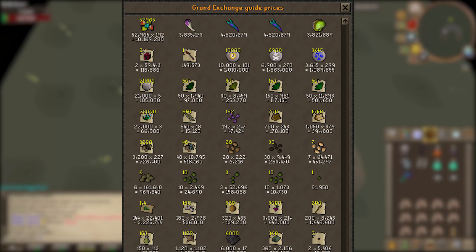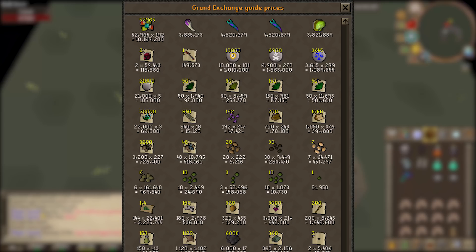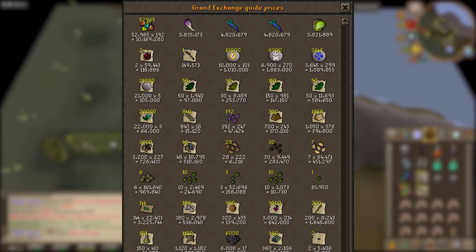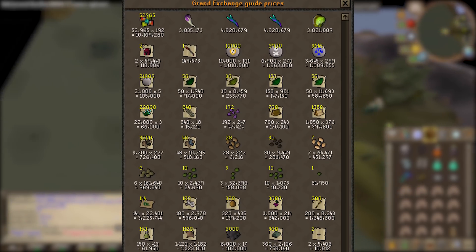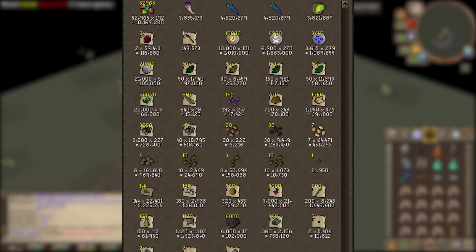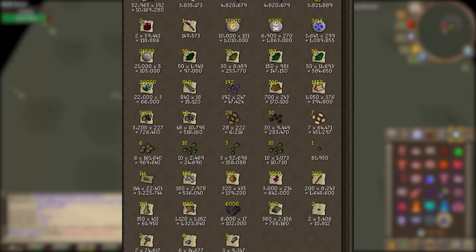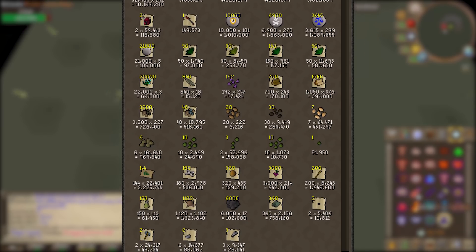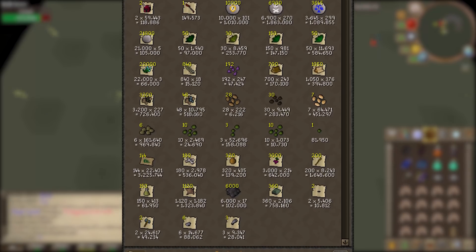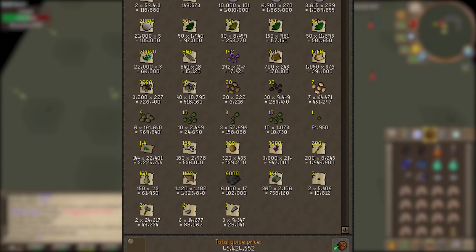Those uniques alone totalled about 16 million GP. The unique drop rate is 1 in 128, so through 250 kills I'd have expected roughly 1.9 — rounding up to 2 — but I got four, which was pretty lucky. Other solid drops included 3,645 law runes, 6,900 death runes, 50 torstals worth 580k, 726k worth of coal, 200 battle staffs at 1.6 million, and 144 Zulandra teleports at 3.2 million.